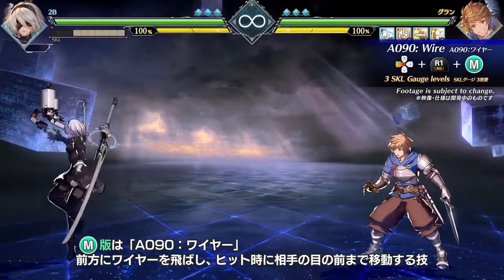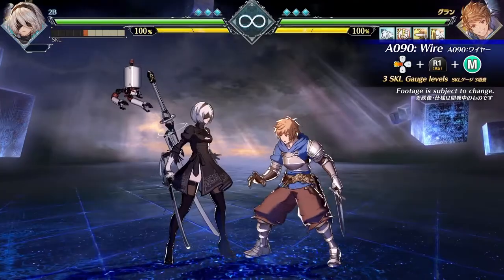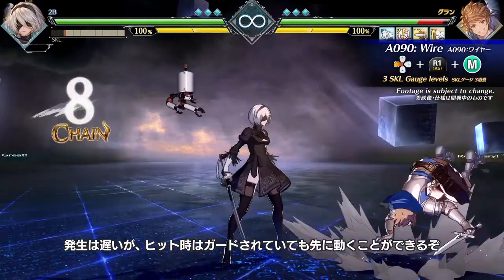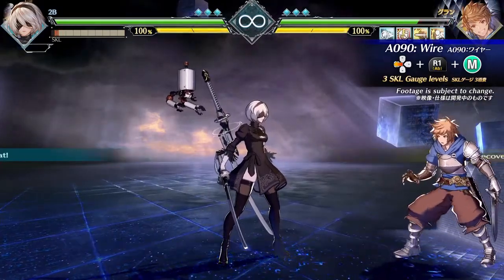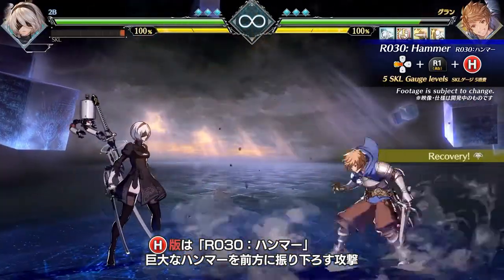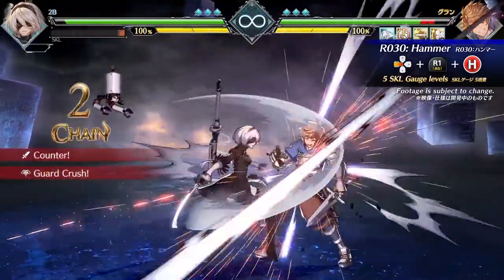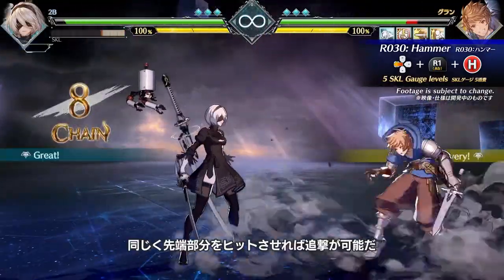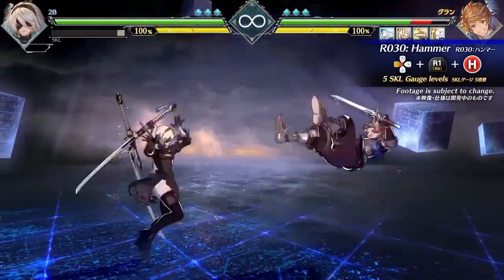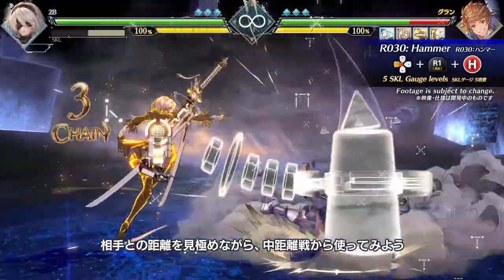Medium is A-090, Wire, which shoots a wire at the target for a hasty approach. Activation is slow, but you will retain advantage on hit after movement, even when blocked. Heavy is R-030, Hammer — it's a giant hammer. Properly spaced, it will provide advantage when blocked, or with the same spacing, can lead to a follow-up on hit. Analyze your target's movements from the mid-range and react accordingly.